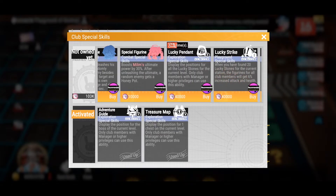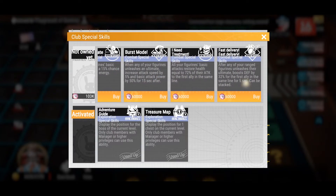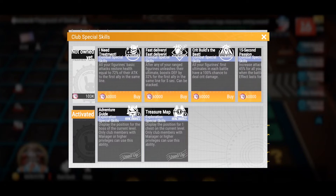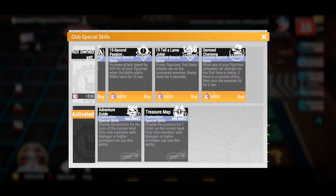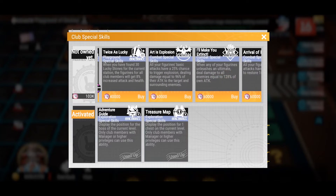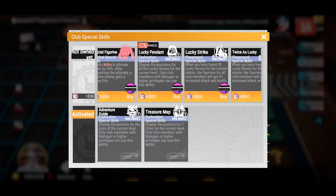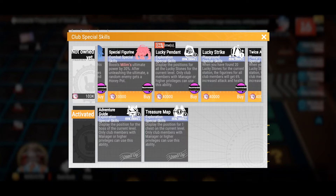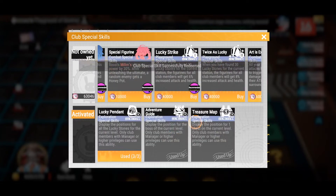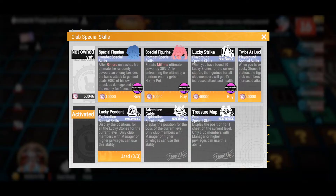The playground points can be used to unlock club skills, such as showing where the boss is or where the treasure chests are on the map. As you can see, this is an accumulative point total of all the club members. On the top, you see the skills not yet owned that you can purchase — various skills like a combat buff or an exploration special skill. On the bottom, you see all the ones your club has used so far. The playground points expire at the end of the season, so you want to try to use them rather than hold them until the very end.